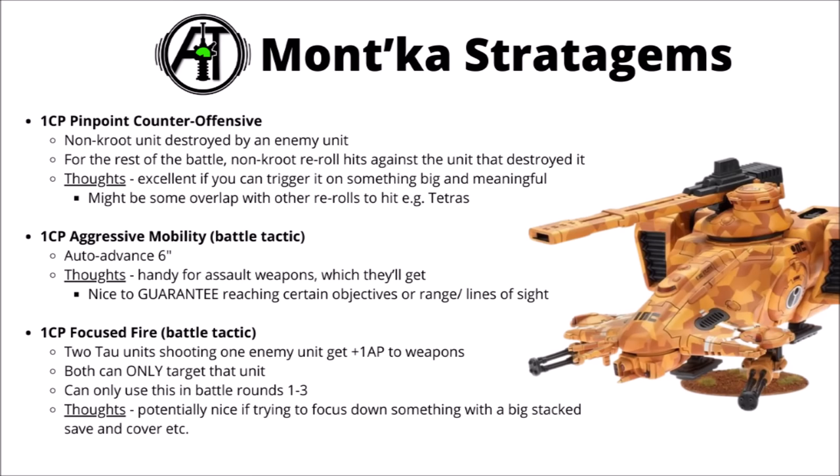Next there's Focused Fire, again a battle tactic — this one allows two Tau units shooting against one enemy unit to get plus one AP to their weapons, though it comes with the restriction that you can only use it in the first three battle rounds, and both of your units can only target that nominated unit. Reasonable enough for one CP — given that Tau units often tend to work in pairs with guided units, sacrificing the spotter unit's firepower might not be the biggest loss. The dream would be to have this on two scary firepower units both shooting into the same really big meaningful target.